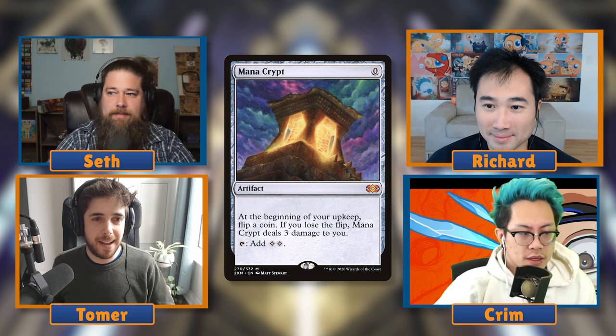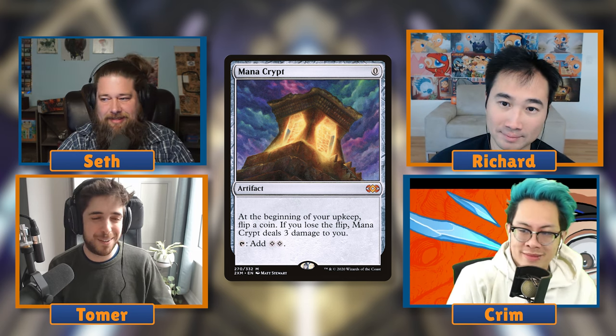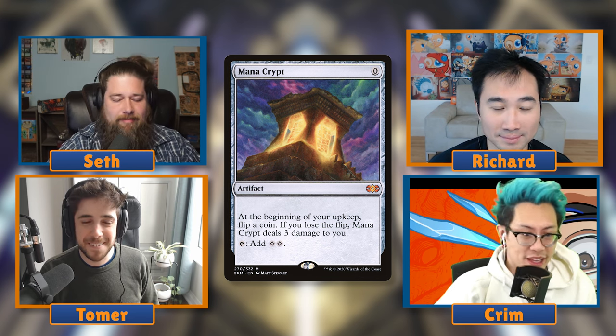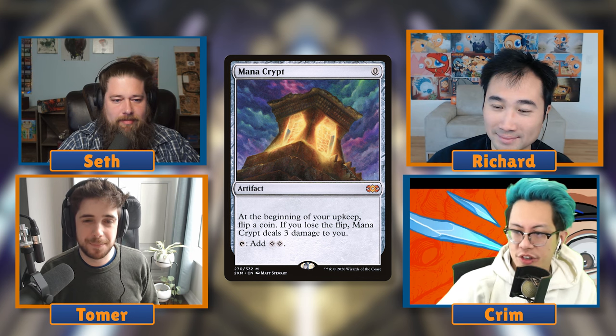The first couple of mana values are probably going to be mostly consensus picks. Mana Crypt is probably the easiest consensus of all — I don't even know what else could be in the running. Even lands can only be played one per turn, whereas Mana Crypt just lets you play it into other stuff immediately. It's insanity — it really puts you ahead.